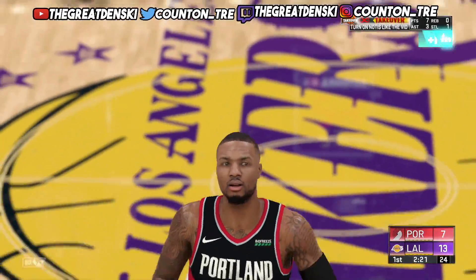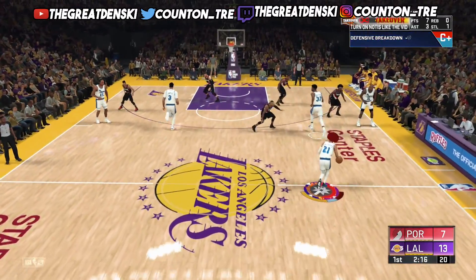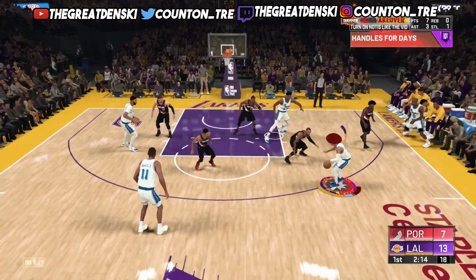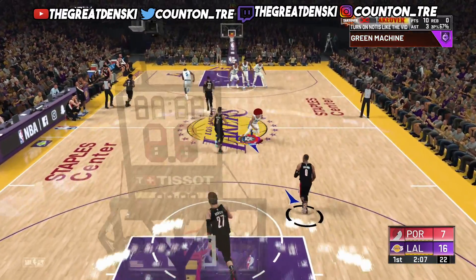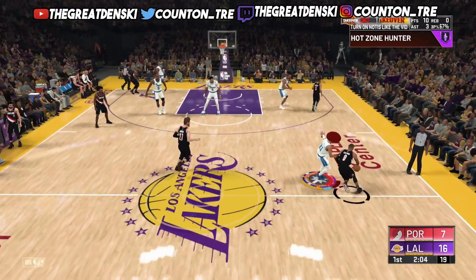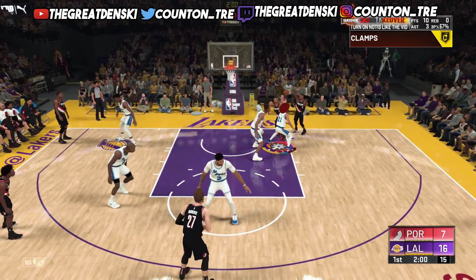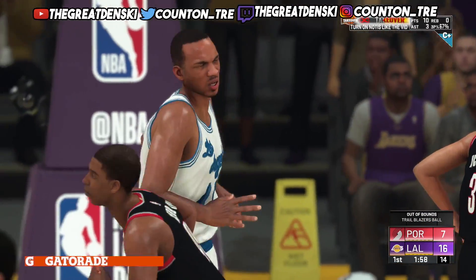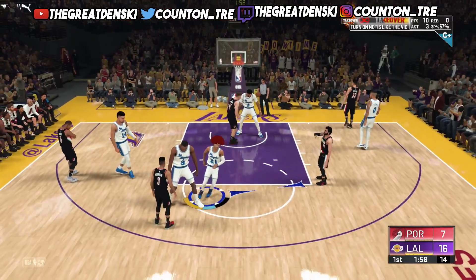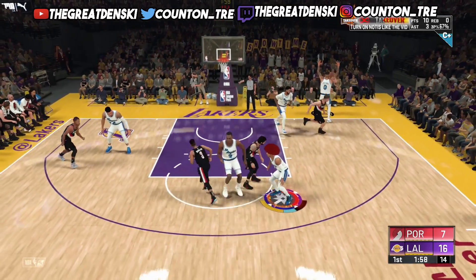I also advise y'all to have the game on Pro difficulty. There's no need to put it any higher than Pro. You can get a little bonus towards badges and MyPoints on All-Star, Superstar, or Hall of Fame if you want, but I keep it on Pro because it's super easy. At least while MyPlayer Nation games exist — in those games you get two times the progress towards your badges, VC, and MyPoints, which helps you get to 99 overall even faster.